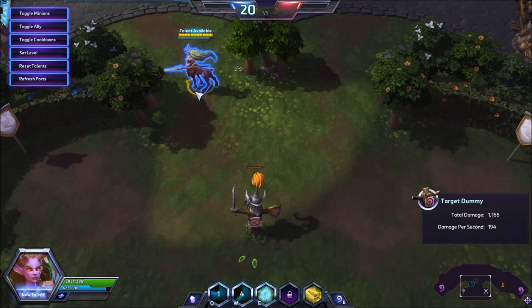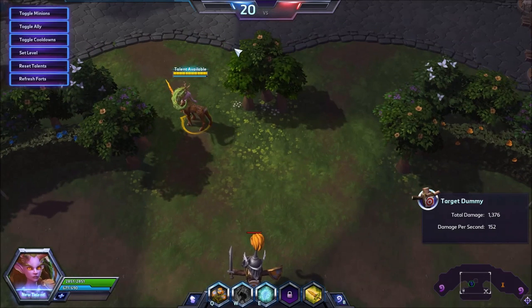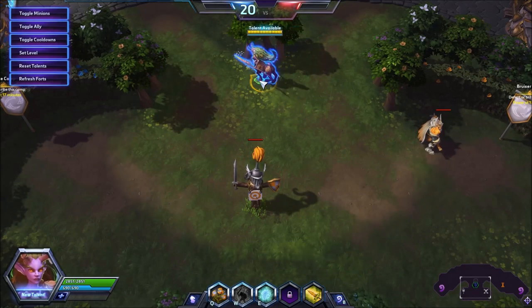And because your Q is an AoE, particularly as you get into the later game and your talents start to spec, you can start hitting more and more people at once with your abilities — you can get 3 stacks on the whole team quickly. While this isn't going to kill anyone at high health, it's going to make their healer work really hard. It's just incredibly good at poking.